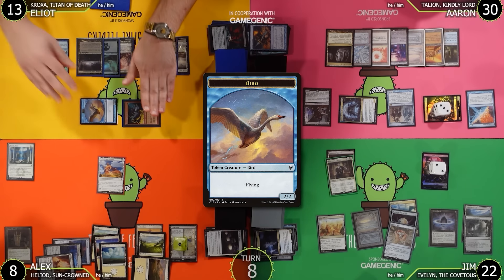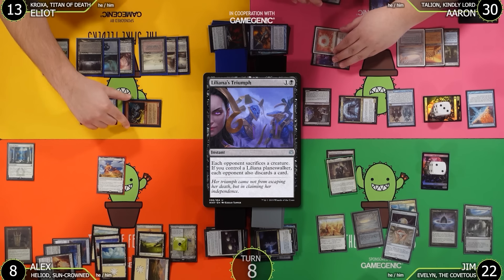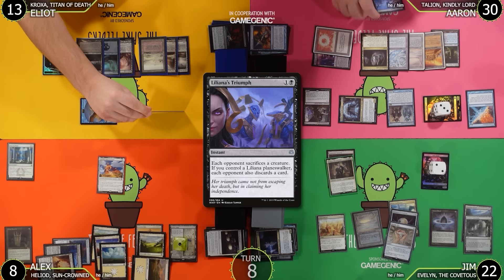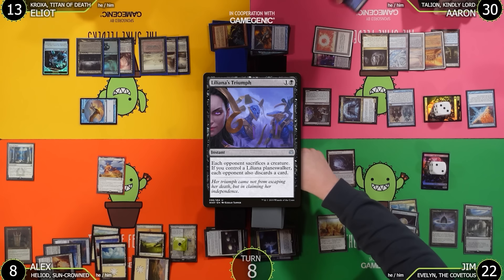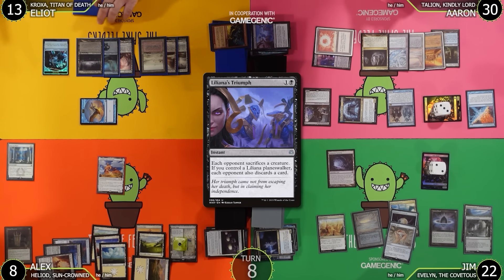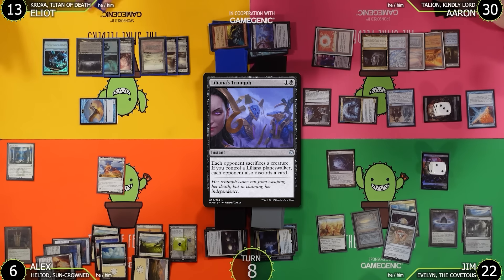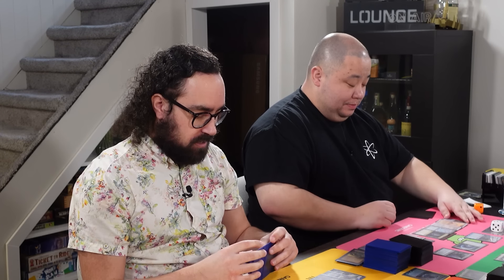Aaron goes to combat and casts Liliana's Triumph to make each opponent sacrifice a creature. Simion Spirit Guide goes down; another creature is sacrificed. Aaron attacks Alex for 2; Alex goes to 6. Aaron passes.